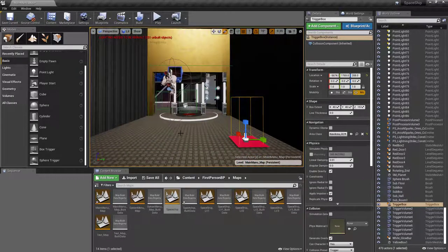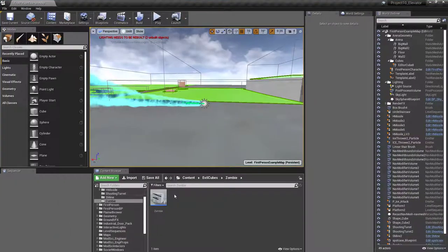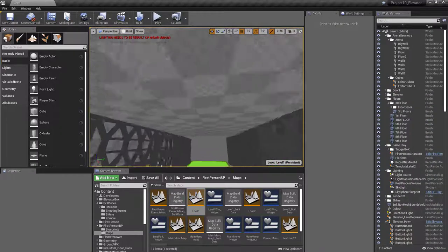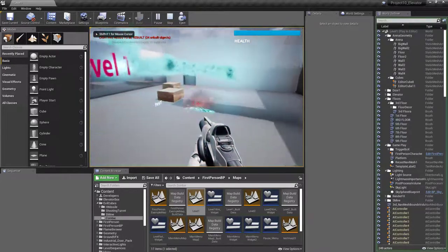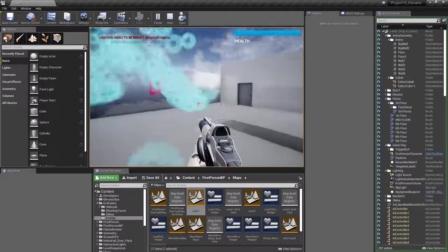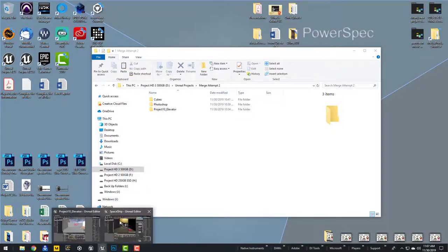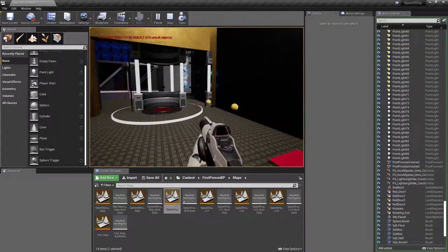In this project I do not have a health bar. Let's take a look at the other project, which does have a health bar. Let me move that back to First Person BP Maps, and I think this would be Level 1 — yep, that's Level 1. Opening it up, I do indeed have a health bar. I also have a lot of really nifty effects, the flamethrower, the ice thing. If I go back to my other level, I have none of that stuff.